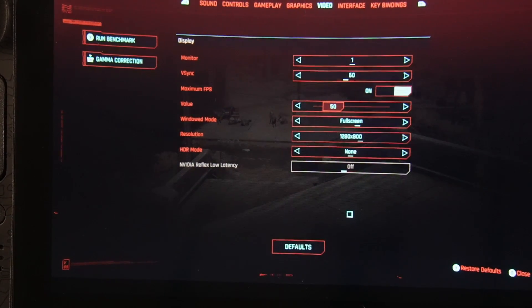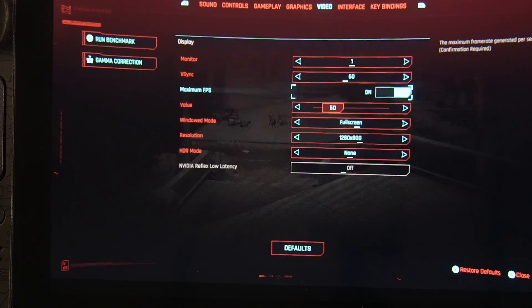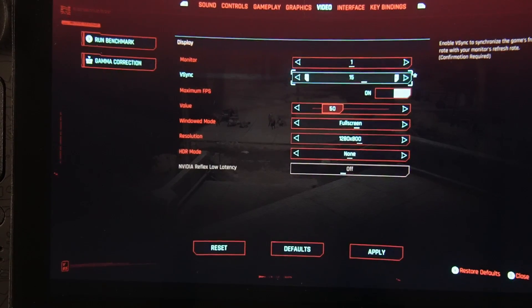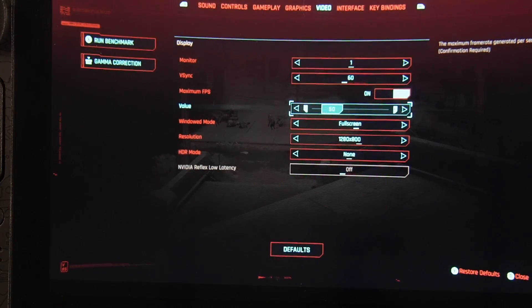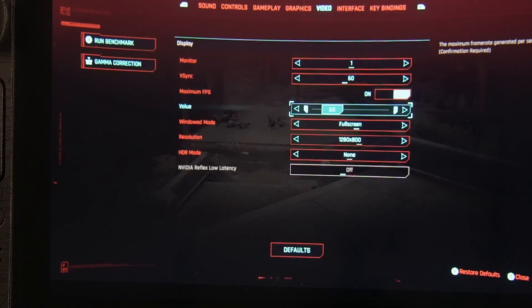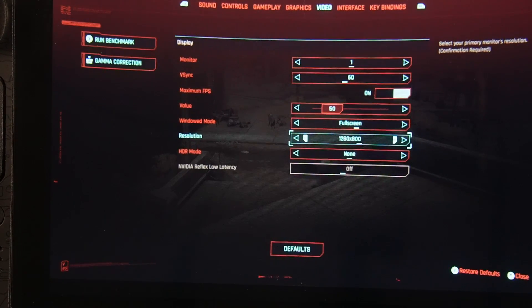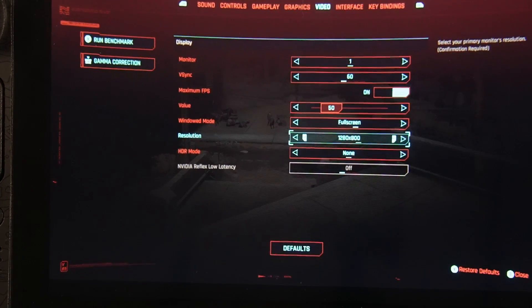Next, skip over to video. I like to have V-sync on — some people don't, but I hate tearing. Set that to 60, and turn maximum FPS on if you don't have it already. For the value, you can go with 60 or 50. Cyberpunk will rarely hit 60 frames per second, so the jump between when it does and drops down to 45 will be noticeable. As a middle ground, I like to leave it on 50 just to be safe. Windowed mode, go with whatever feels best — I go with full screen. Resolution: 1280 by 800 is the maximum you want, simply because that will fill the Steam Deck screen, and the Steam Deck can only output at 800p anyway, so there's no reason for it to be any higher.